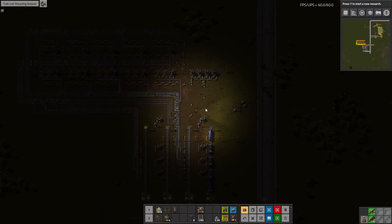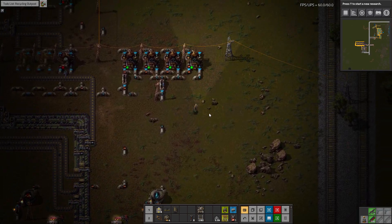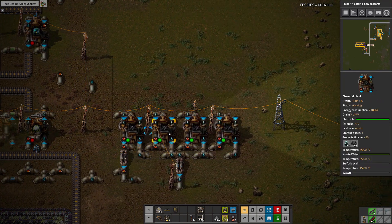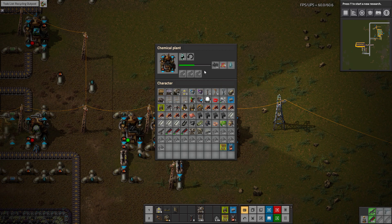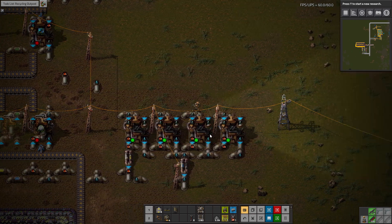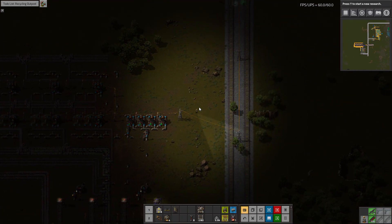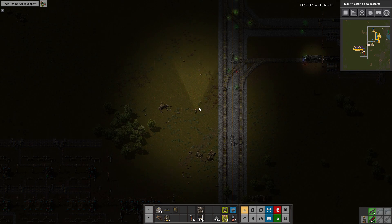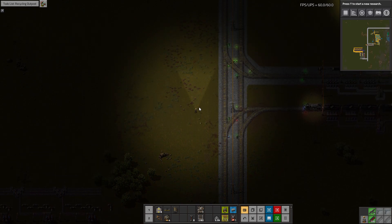This is a good spot to wrap up this episode. We have managed to get this going — these have made some produce, cool. My name is Utoxin, this has been another episode of Utoxin Plays Factorio, and I will see you next time.